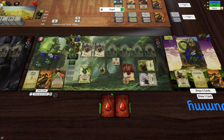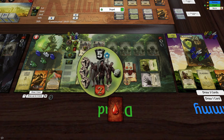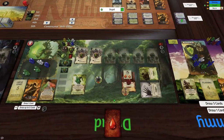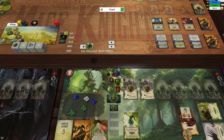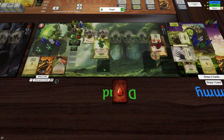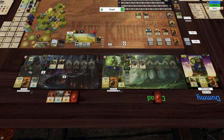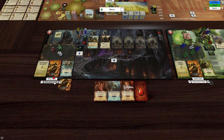This goes back over here, and all these guys are dead. That gives us four XP — one, two, three, four — and we gain a necromantic token. Necromancer draws to five.